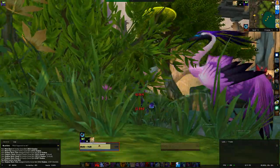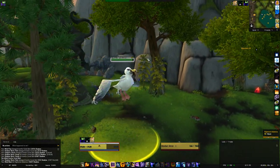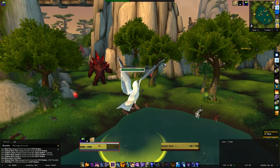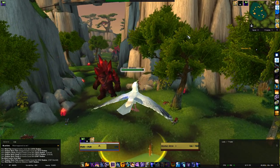So here we have one and I'm getting attacked by all sorts of other stuff but it doesn't really matter. If I get the direct damage in it will pick me up as you can see, and then it will fly me to wherever I want to go.